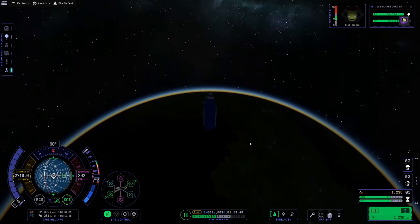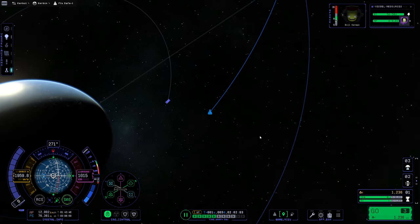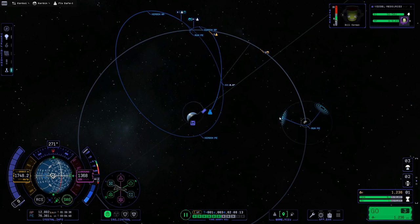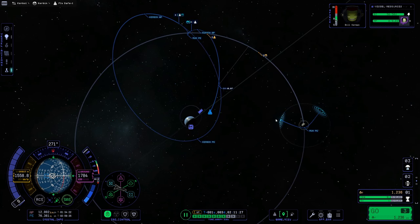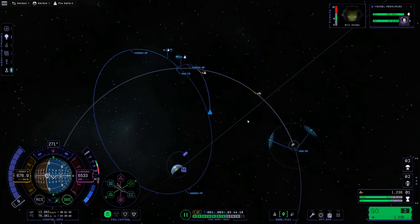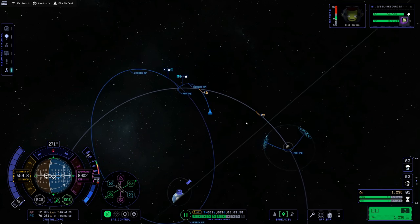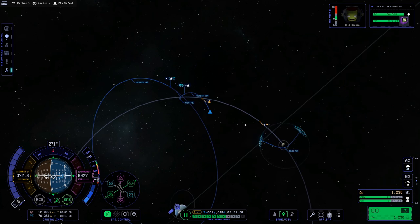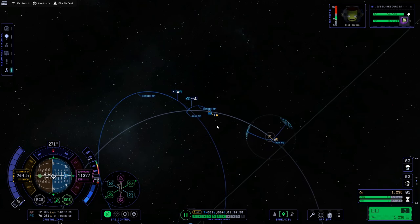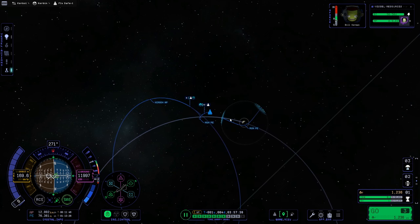You can see Kerbin falling away behind us as we start making our way to the Moon. I'm going to watch from map view so I can see when we enter the Moon's sphere of influence, playing with time warp and slowing down as we get close. We don't want to overshoot — if you do, hit F8 to reload that last save and try again. Here it comes — we're about to enter the Moon's sphere of influence.